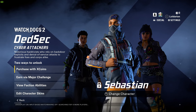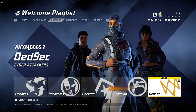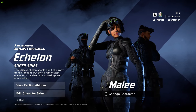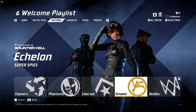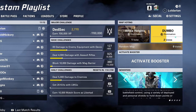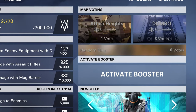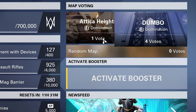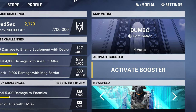Everything has purchasables. For a free-to-play, though, can you really complain? It's a really nice game for a free-to-play. And you can vote on the map — that's what we did right there, we voted for Dumbo. There are XP boosters, of course, but apparently you can't just straight-up buy boosters. I do like the map vote, though.